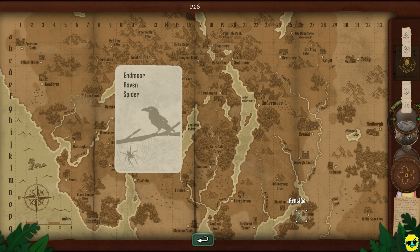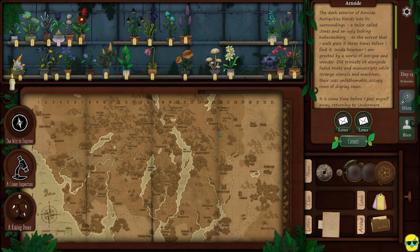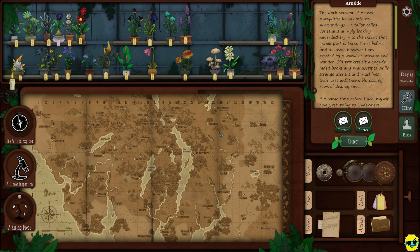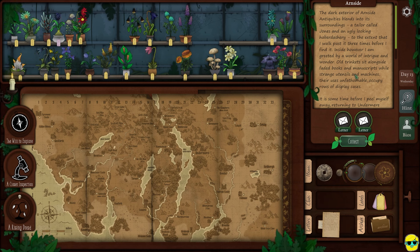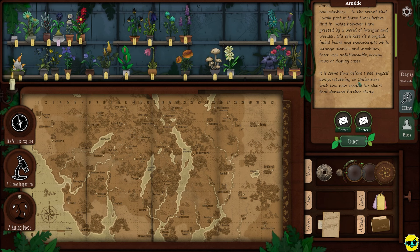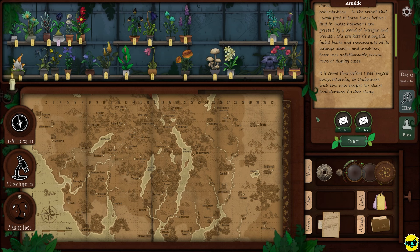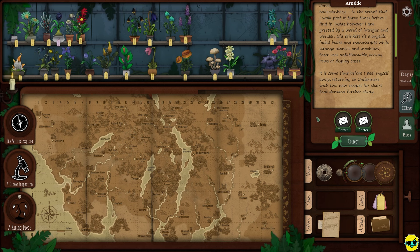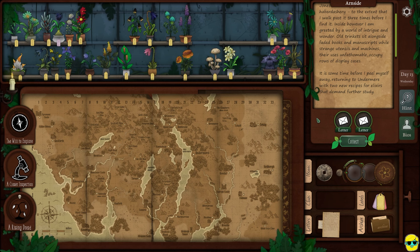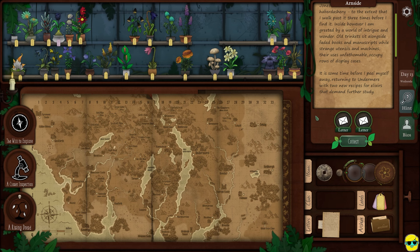Here's Arnside. I didn't see it. Well, let's go here first of all. The dark exterior of Arnside and Antiquities blends into its surroundings — a tailor called Jones and an ugly-looking haberdashery — to the extent that I walk past it three times before I find it. Inside, however, I am greeted by a world of intrigue and wonder. Old trinkets sit alongside faded books and manuscripts, while strange utensils and machines, their uses unfathomable, occupy rows of display cases.